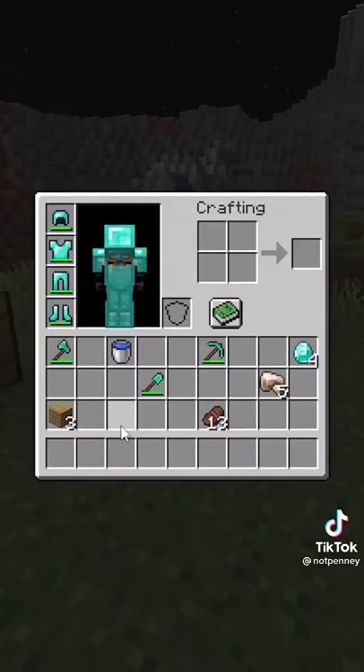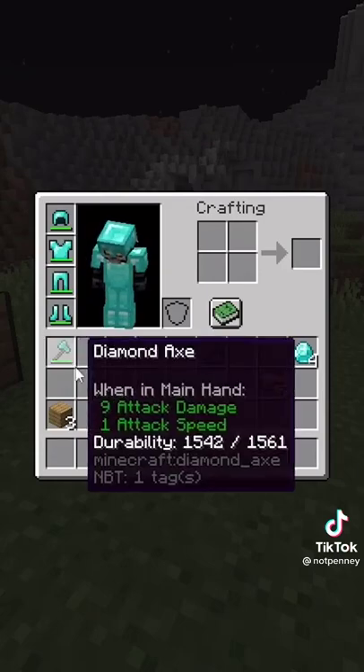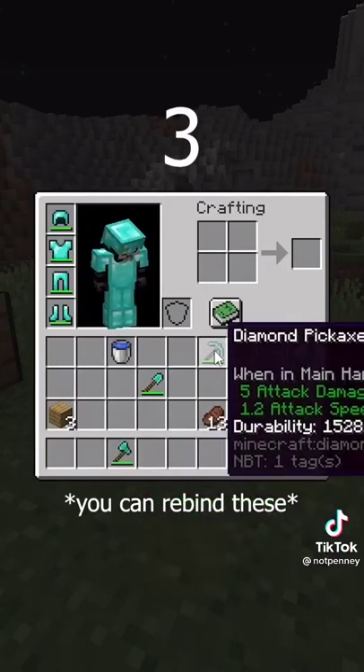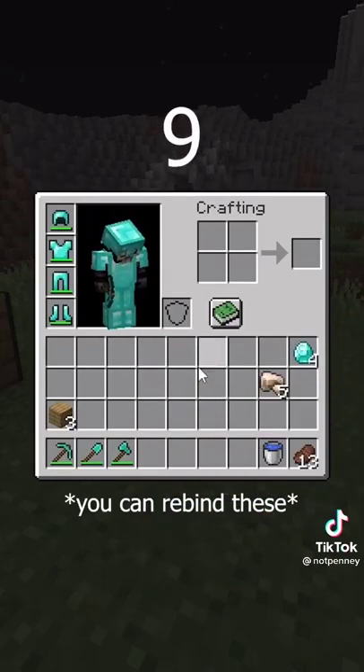You can also quickly send stuff to a specific location in your hotbar by pressing the appropriate number on your keyboard. So for example, if I want to send this to the third slot, I just press 3, and now it's in the third slot — same thing with all the other numbers on your keyboard.